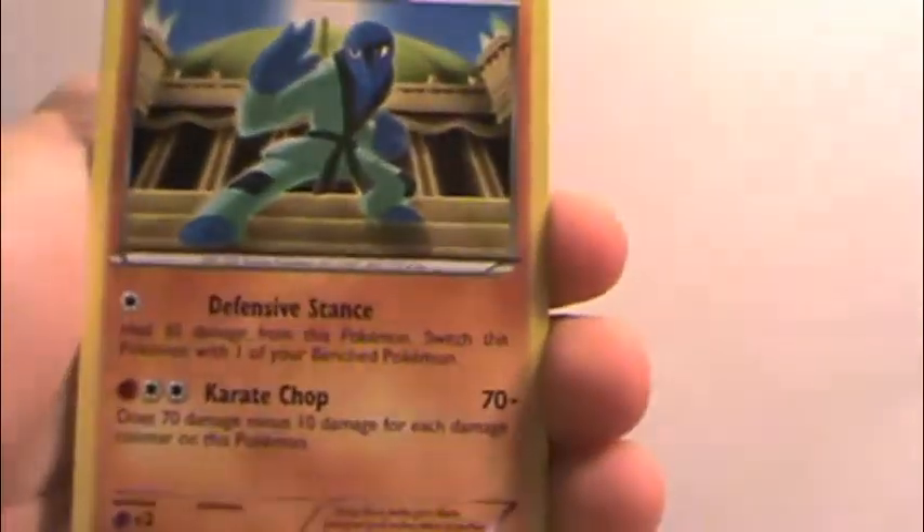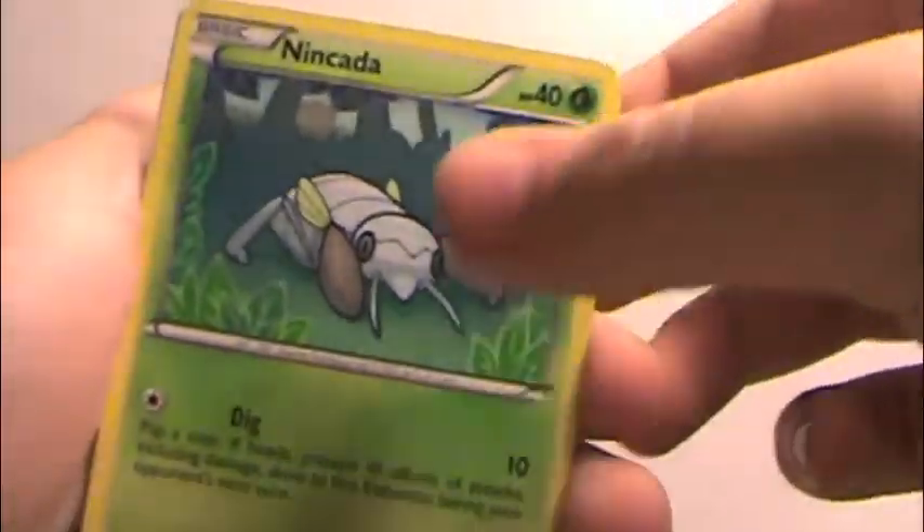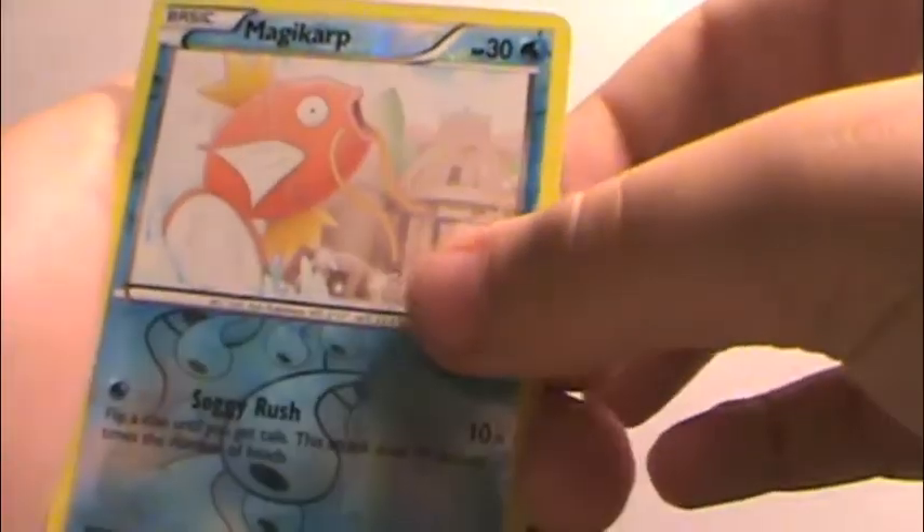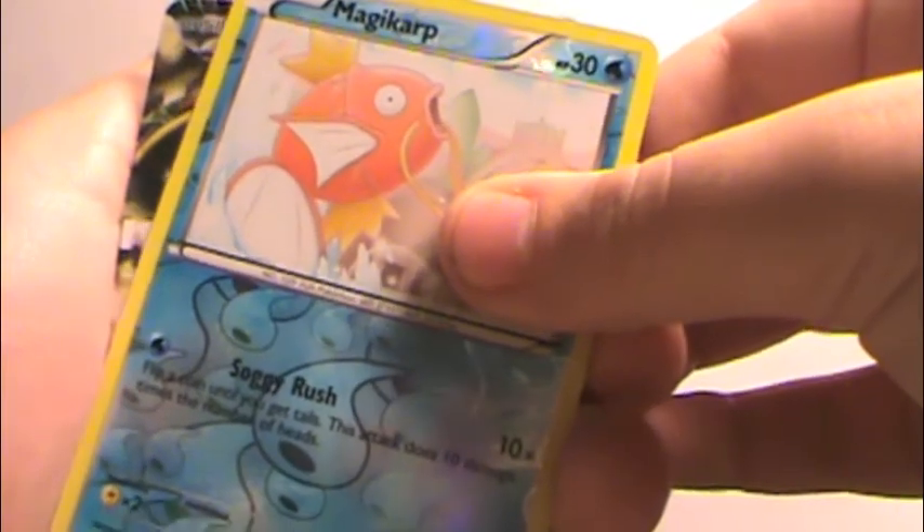Last pack — oh! I think we got something shiny. Giant Cape, Gabite, Sawk, Deino, Nincada, Mareep, Stunky, Bidoof, Magikarp, and — ooh, what is it? I think I just pulled an EX. I think I have this one, but that is okay — it's an EX, but I have it.